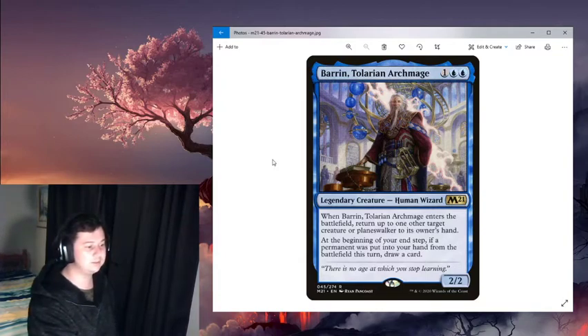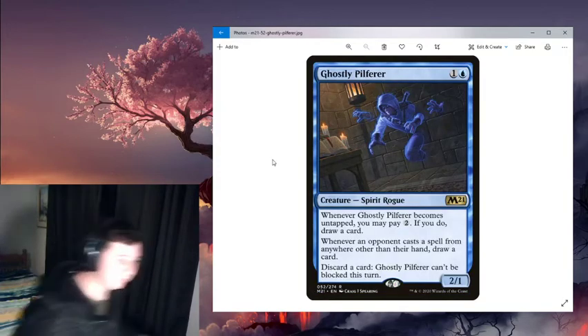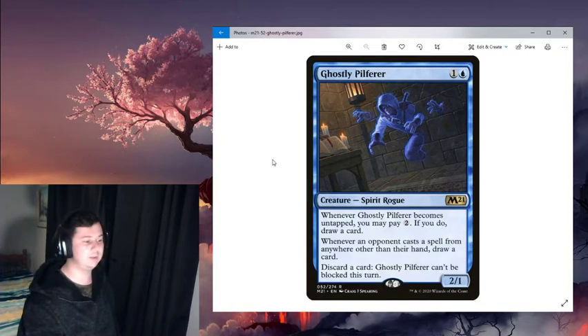Baral, Chief of Compliance — another good way to net value by bouncing islands back to your hand. When Baral enters the battlefield, you return up to one other target creature or planeswalker to its owner's hand. At the beginning of your end step, if a permanent was put into your hand from the battlefield this turn, draw a card. So each turn you can bounce an island to your hand and draw a card. Cloud Skater returns a land you control to its owner's hand and you draw then discard a card — it's a two-mana loot spell if you need lands in hand to cast Thwart or Foil.